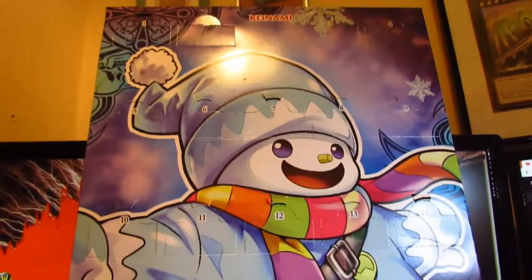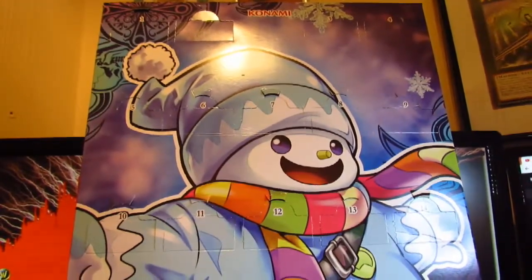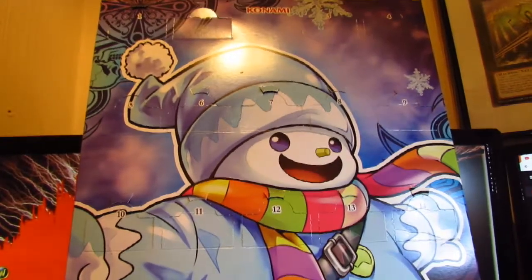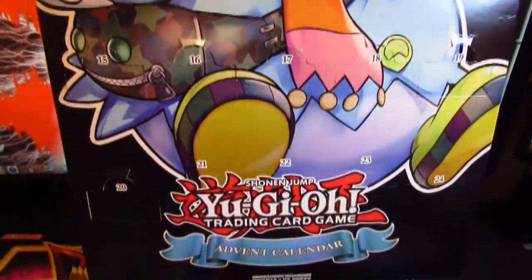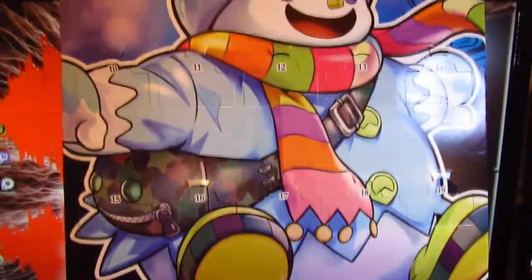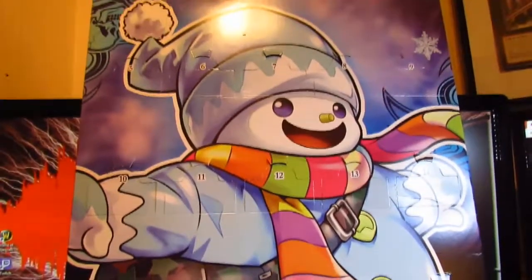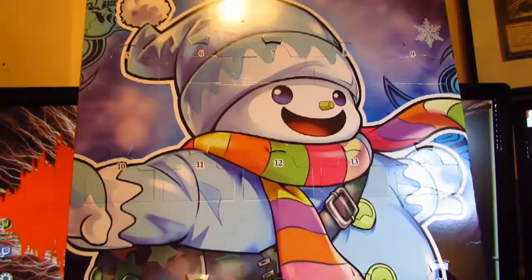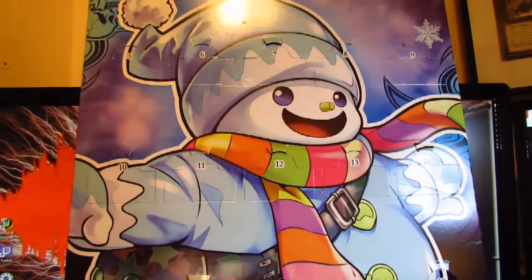Hello everyone, this is X-StarCodex here and welcome back to another Yu-Gi-Oh video. Today we're going to be opening the 2018 Christmas Yu-Gi-Oh advent calendar. As you can see, this thing is humongous. We're going to open it in reverse order, start with 24, go back to number 1, and then I will get back to you and we will go through the cards individually together. The first card you see will be the first and the last card you see will be the 24th. See you in a moment.